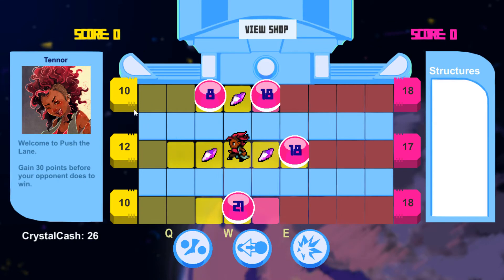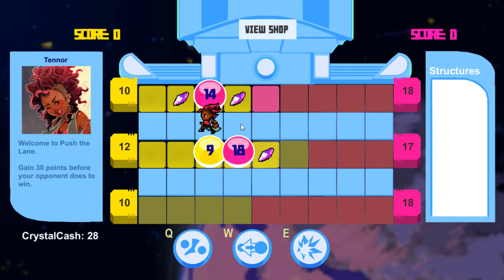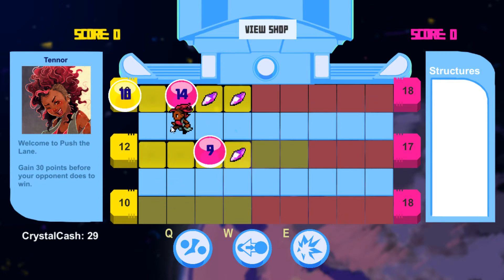So we have these three lanes and these gems smash into each other, and when they do, they subtract from each other's numbers, you see? So 4 and 18 — that's gonna become a 14. See? And so by that process, they push the lane.